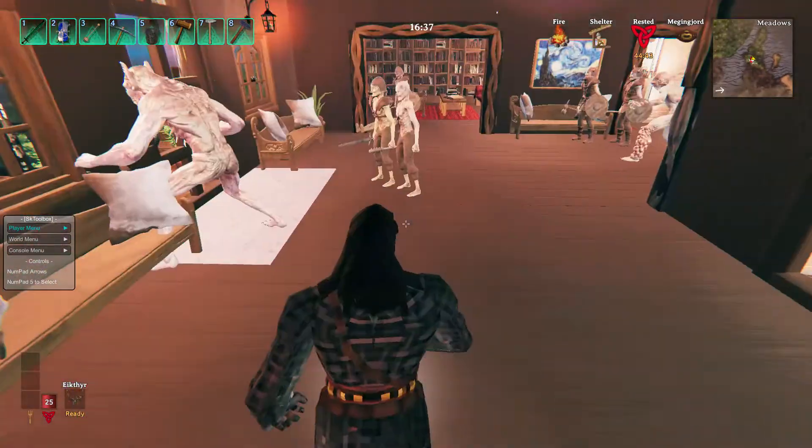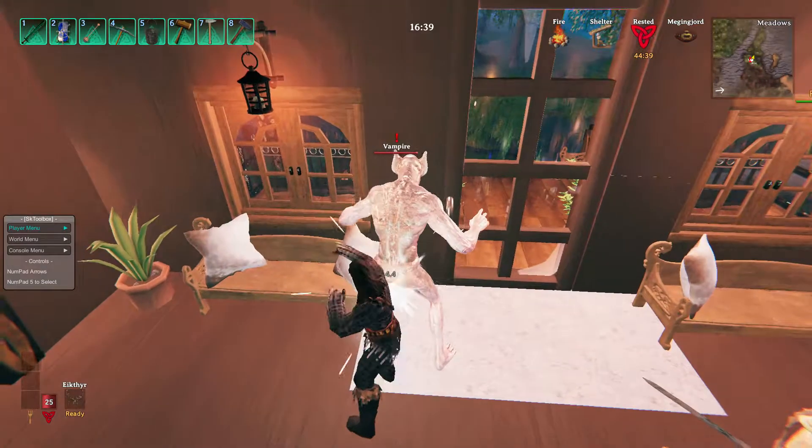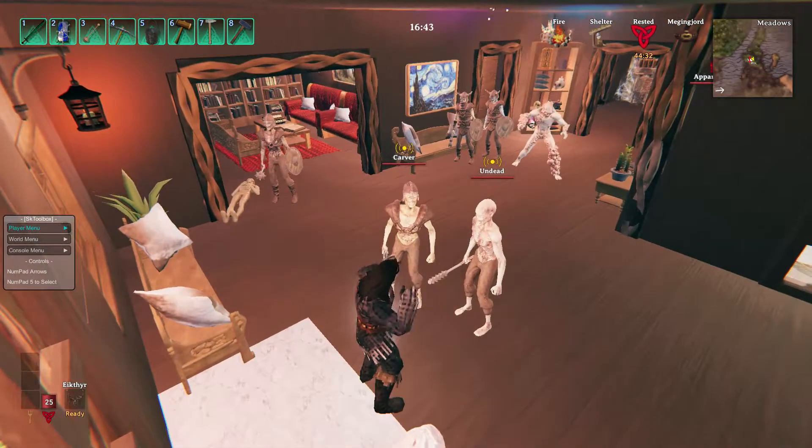Here's some undead - this is a vampire. He screams if you hit him, that's kind of creepy. Here's some more undead.